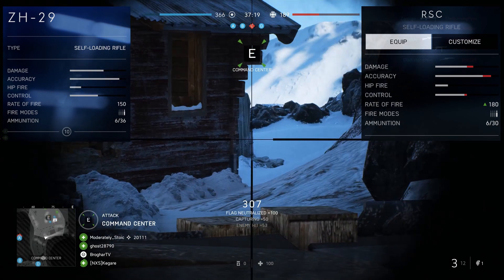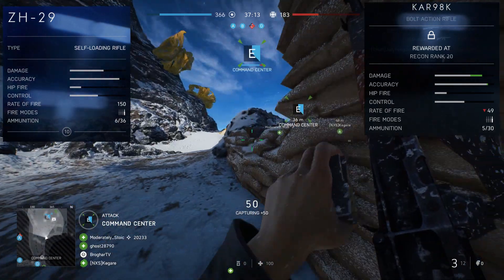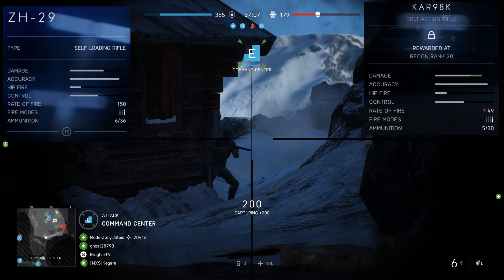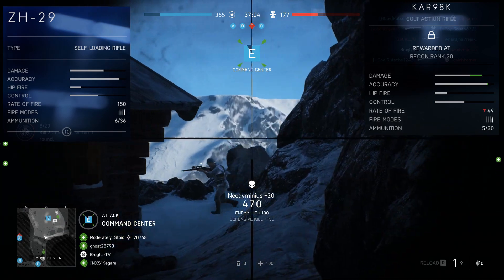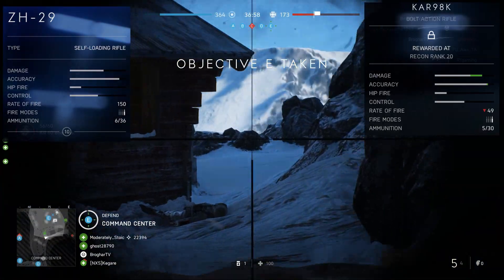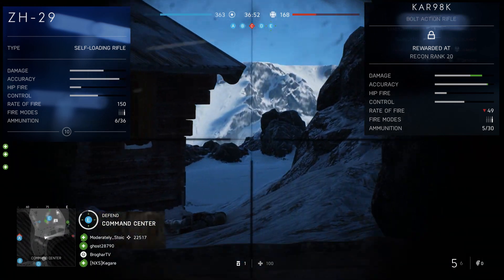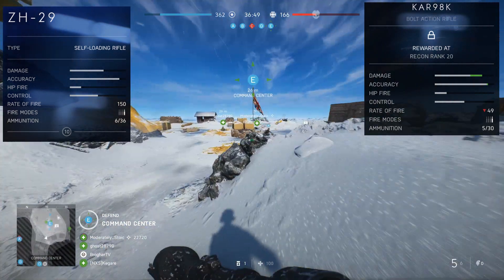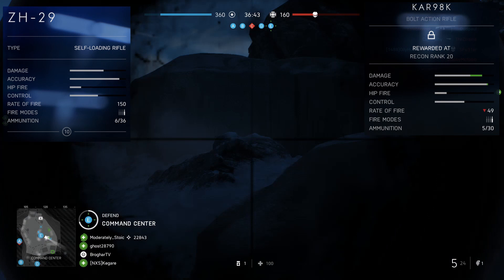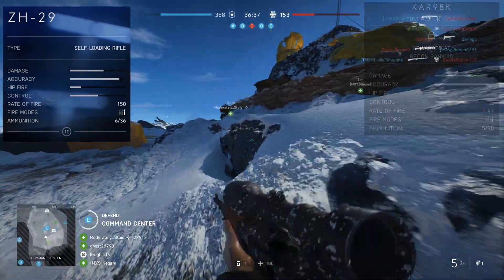The last weapon to compare to is the Kar98k, which you are not allowed to shame me for not having unlocked — I'm sweating my ass off trying to get this gun. It does not have as good damage as the Kar98k. The accuracy is barely better on the Kar98k and the control is pretty much comparable. Bolt actions just operate and function much differently than DMR class weapons. The greatest difference is when you're shooting somebody in the face with a Kar98k or Lee Enfield — with any bolt action, you're going to get a one-shot headshot, which the ZH-29 fails to deliver.